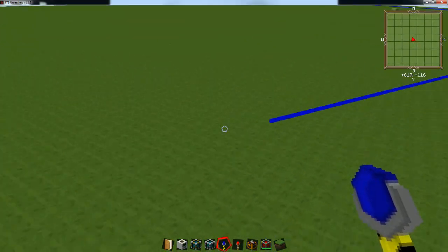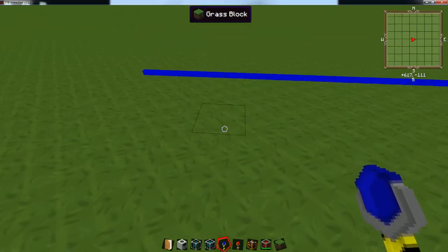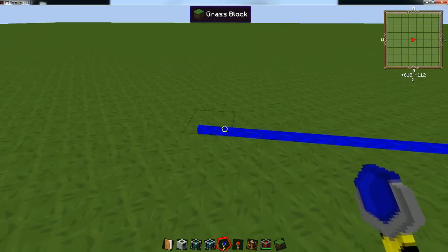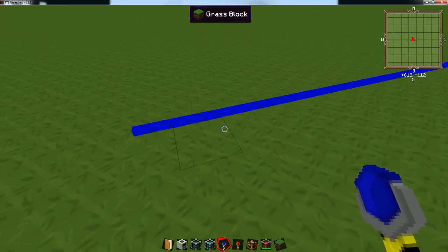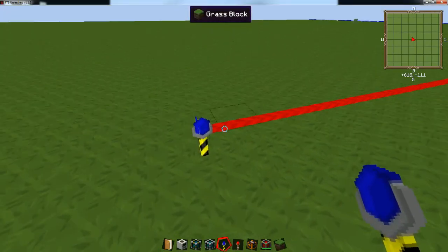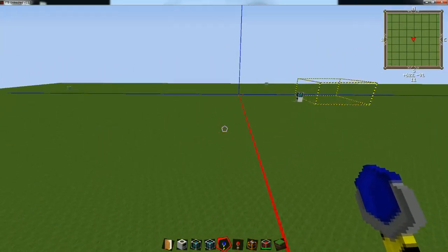Sorry about that — had to sneeze. So this is 64 right here. I'm not doing the full 64 though, because sometimes the quarries don't like to register 64 and it's a pain to redo it. So I usually do 62 by 62 — that's 64, 63, 62. Then you right-click the landmark to connect the line to the other landmark to start forming the box.